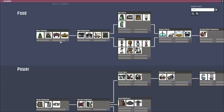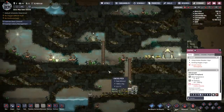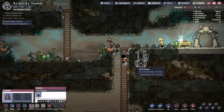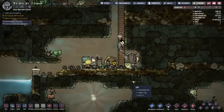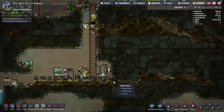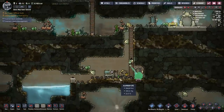Looking at the research, the first thing I want to do is get basic farming — that'll allow me to plant oxyferns if I need them planted. We've got one restroom set up and I'll plop down another one. All my dupes have used the bathroom, no emergency.